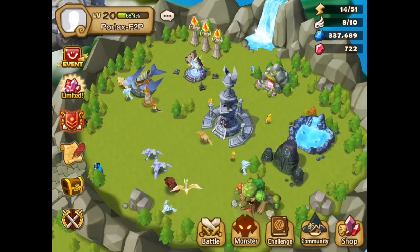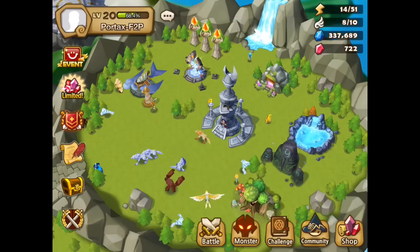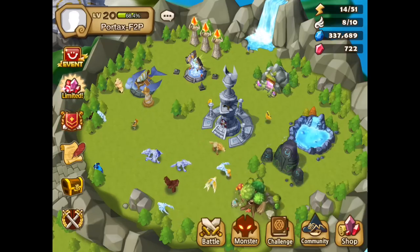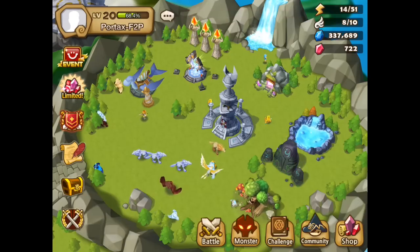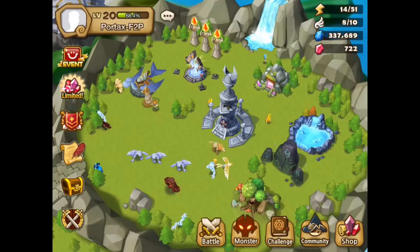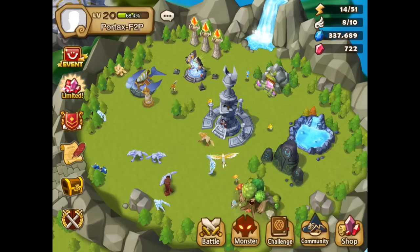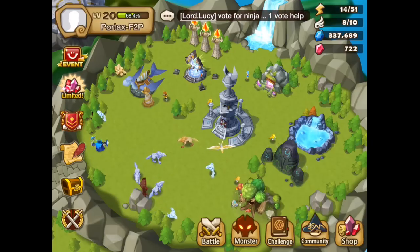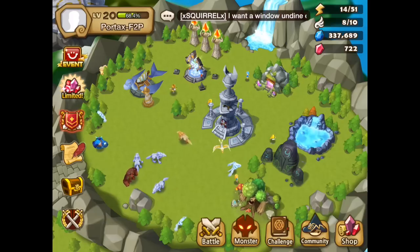If I should just start by answering the question of how I level so fast. I'm not totally sure if the question is about the account level or the monster levels, but the answer is almost identical for both. As for the account level, I really just make sure that the energy storage — you can see now it's 14 out of 51 — I prevent it from reaching max. I always use my energy so it will not go to max. If it goes to max, you'll essentially be losing energy, and energy is experience, both for the account and the monsters.